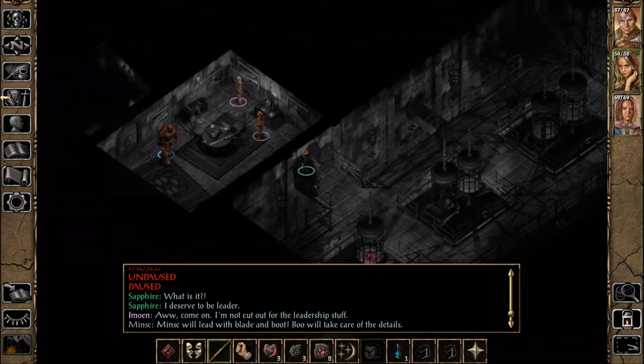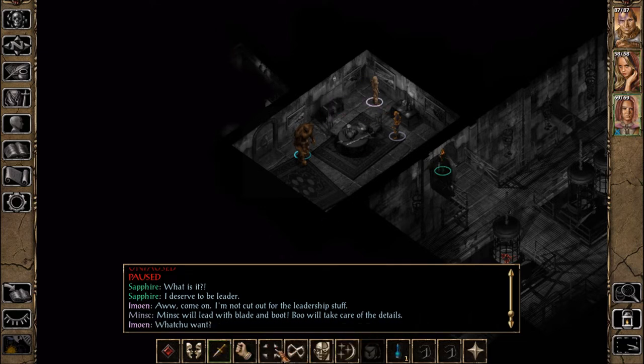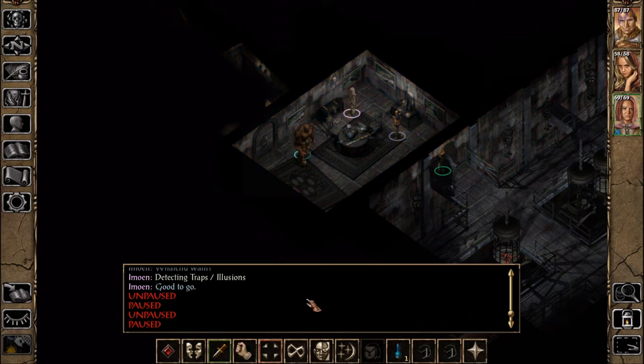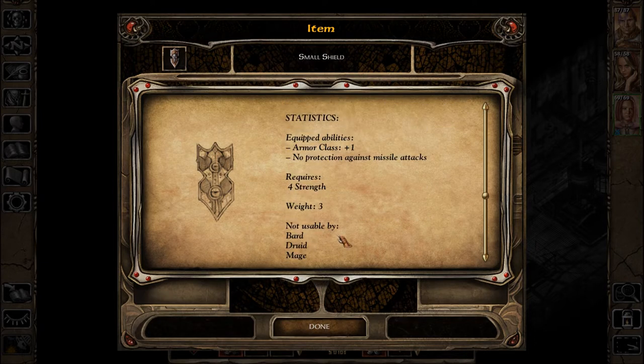She might look like that because she has Stone Skin on. 'I deserve to be leader.' 'Oh come on, I'm not cut out for the leadership stuff.' 'Minsk will lead with blade and boot — who will take care of the details?' I couldn't switch these two... oh now it lets me. Let's see: leather, studded leather, splint mail. Wait — small shield.